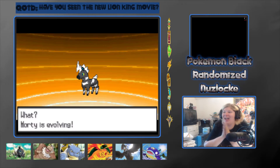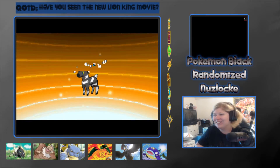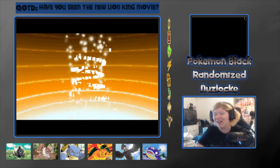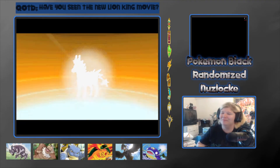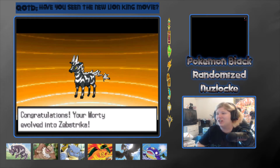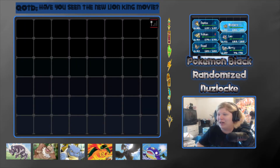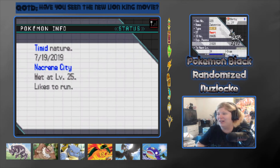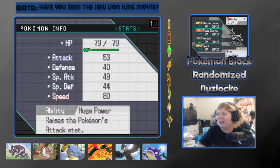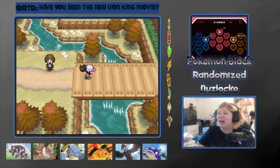We're getting an evolution — yay! Morty, you're evolving! I'm so proud. I hope you have a really good ability — as long as it's not Slow Start. Oh look at you, look at my Zebstrika! Look at Morty! Isn't he a lovely mon? He has Huge Power — except I think his Attack is nerfed since it comes with a stat drop. We need to get him leveled up badly.